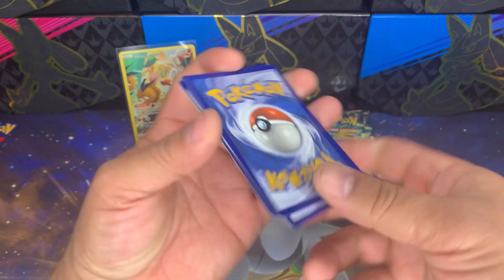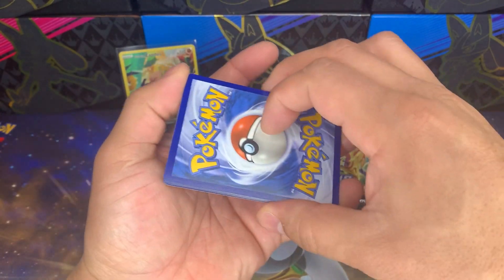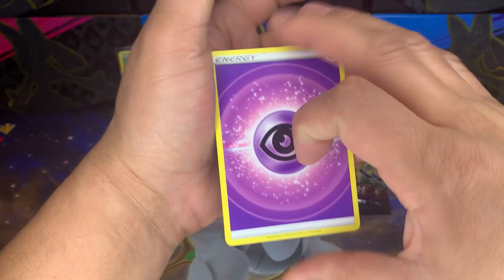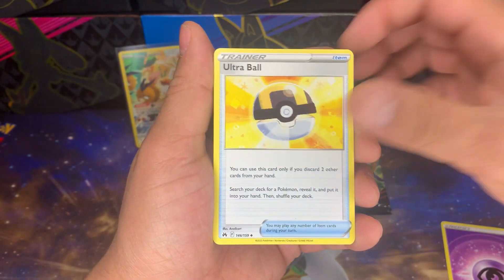Sometimes people are sure it's gonna be these packs and then sometimes it's not. But if it's a really diligent seller, they should be able to track the packs and know what time they came out and what packs are inside. Let's go — lightning for the first energy, psychic — which we are not.